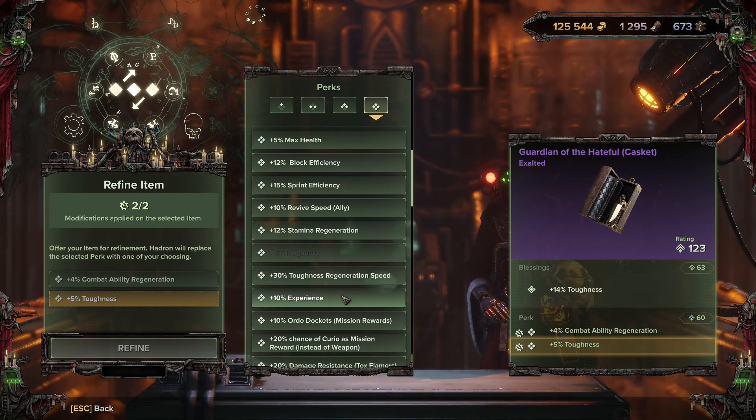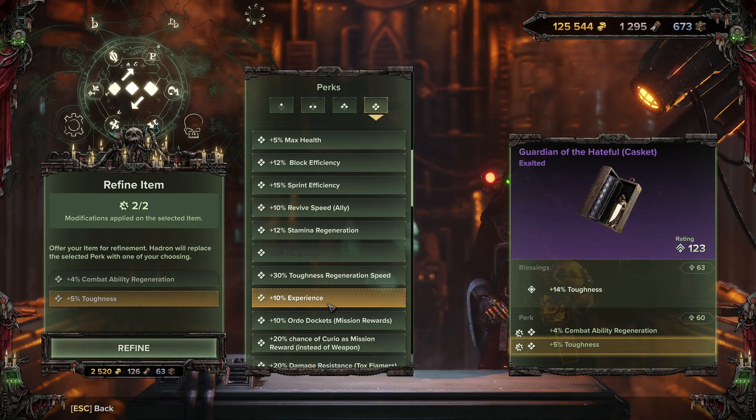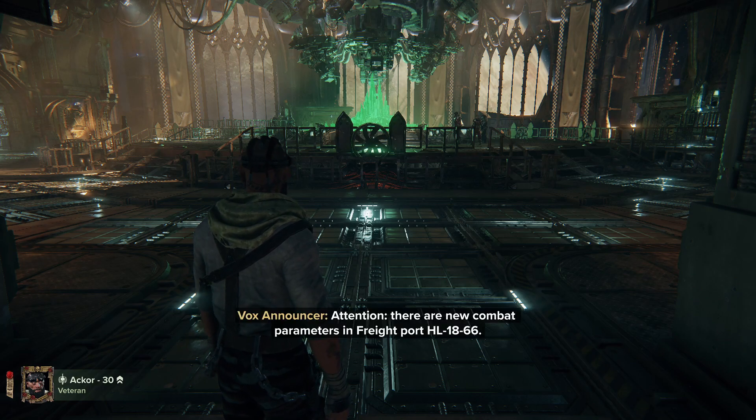When I was around level 28 I had 10% XP gain on all three curios so I'd reach level 30 faster. Once at level 30, I switched them all to toughness. You can switch perks as many times as you want providing you have the materials. For example, changing a perk on a curio costs 2,500 auto dockets, 126 plasteel, and 63 diamantine. You're limited to modifying two things on any piece of gear.